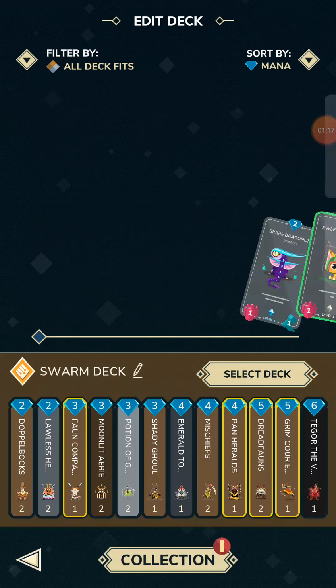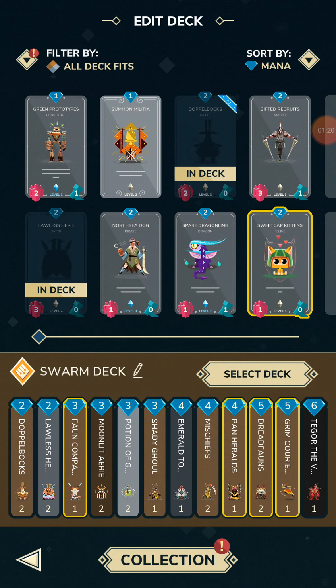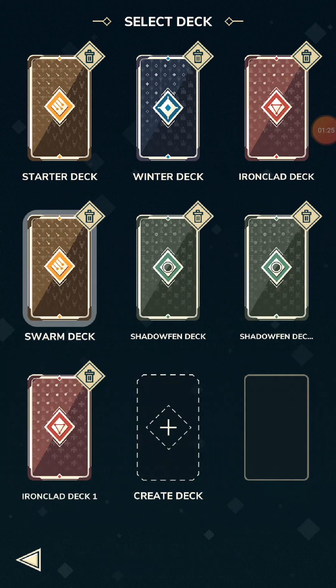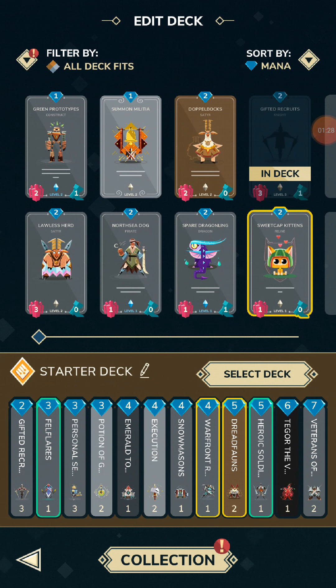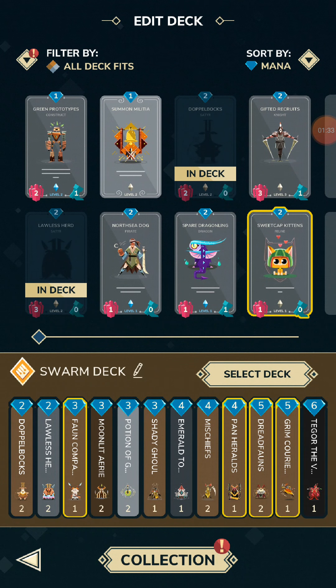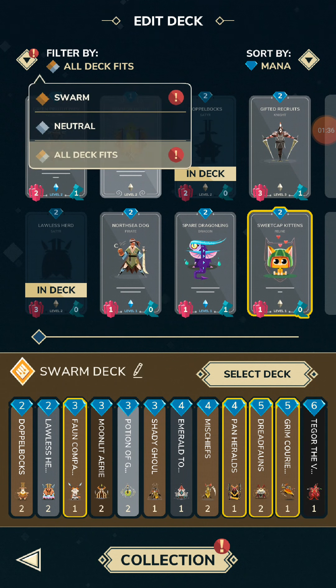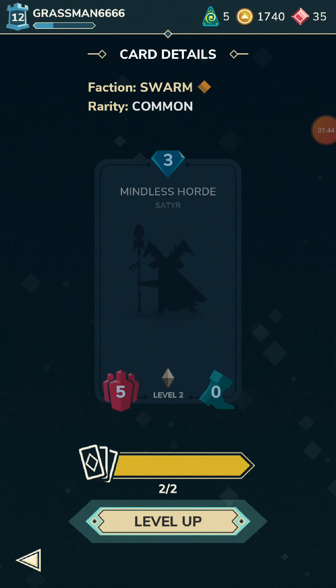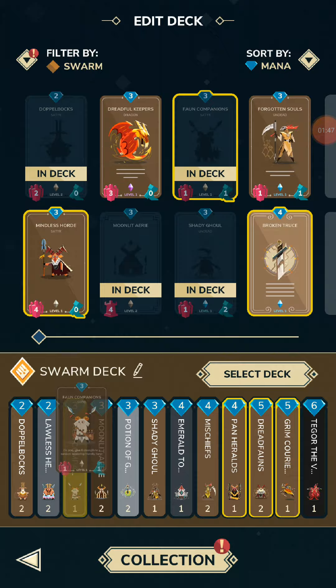I need some climb with something with a lot of buffing — give strength to your units. This one's a Sater deck, a Swarm deck. This one's just like a normal one; it's got one special card and that's it. So I think this one — this is the Dread Fawn — kinda like a Swarm deck. If I look at Swarm, is there anything else I can actually add to this deck? Mindless Horde, which I could get to 5-0 for 3 cost. Is there anyone worth replacing?